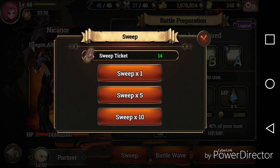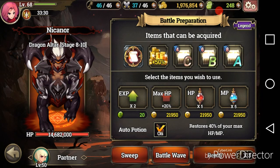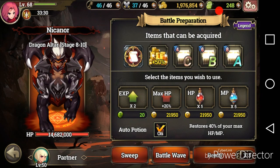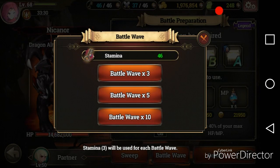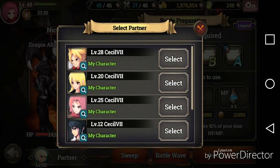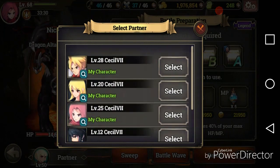You want to save these sweep tickets — do not use them. Keep them until something like an exp event; that would be the best time to use them. Instead of using sweep tickets, just spend your stamina and push battle waves. You click them and it will automatically carry you through the stages. You can use characters now, which is new — that wasn't there before.